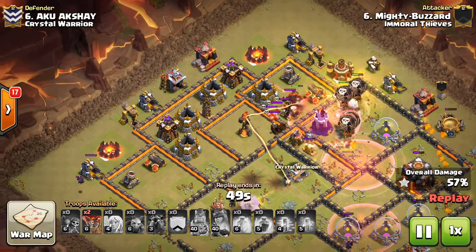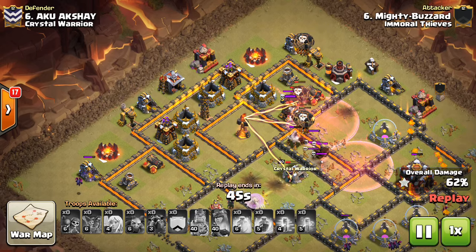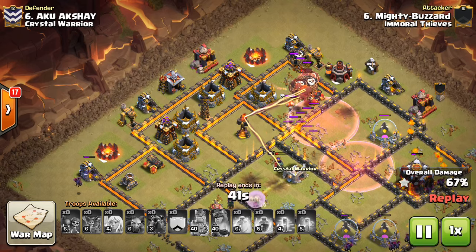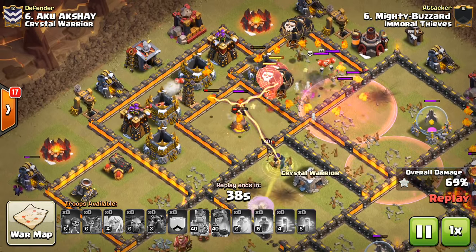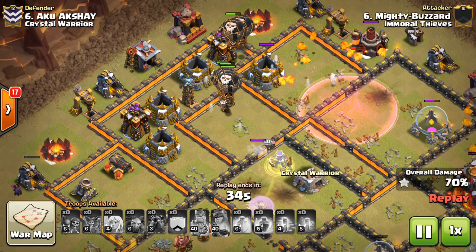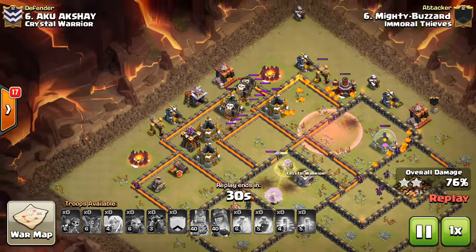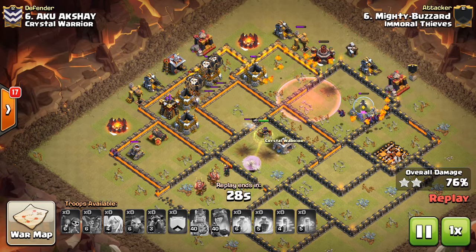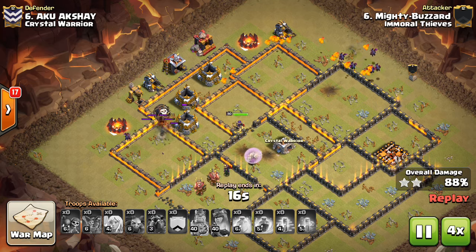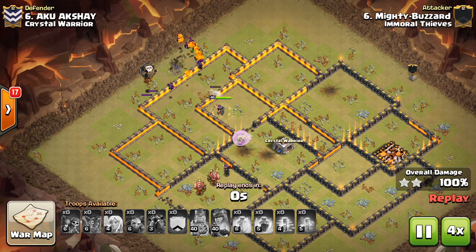The Lava Hound runs over to the last air defense. The Inferno is still up, but he has the queen and balloons closing in. The queen steps up and takes out that Inferno — it got a little close, but even if she had gone down, the balloons were still on it. Awesome attack, closing in on these last few defenses. This is going to be a three-star, of course. A ton of cleanup troops. Nice attack to Mighty Buzzard. We'll take a look at his other attack in just a moment.